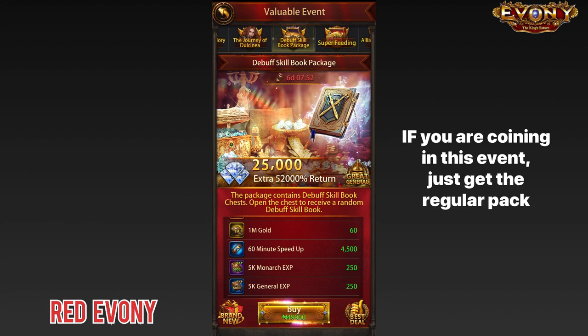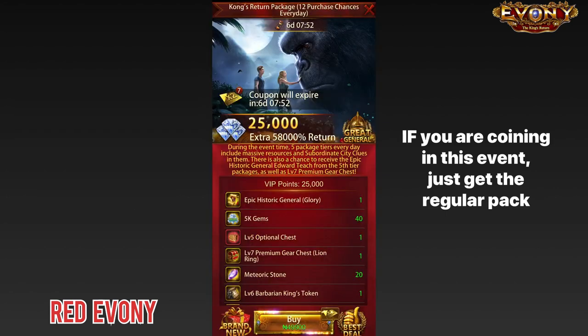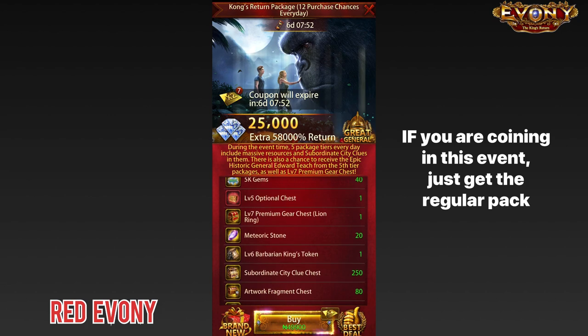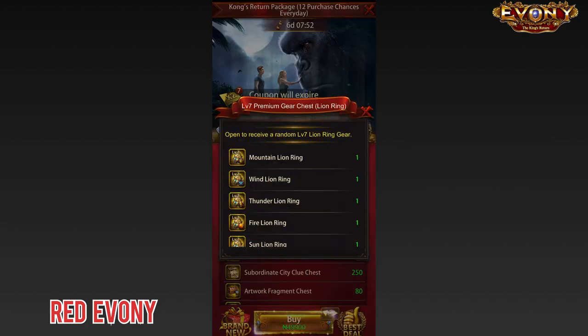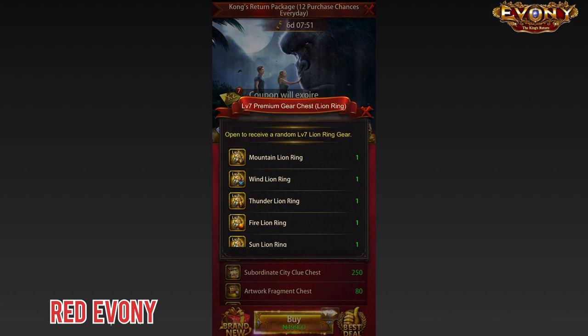So if you are going to coin in this event, I recommend that you get the regular pack. Use Aptoid, Code REDEVENY, and you will get all of these things here, including the new debuff monarch gear. You get this gear and you get 18% defense debuff, and these gears you can compose to higher levels — much more valuable than the debuff skill books that Evany is offering right now, which is why I recommend that you don't buy them.